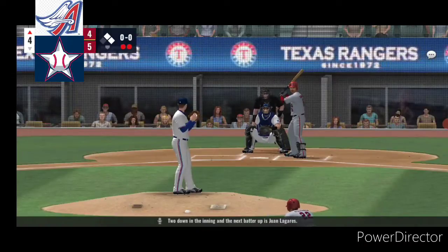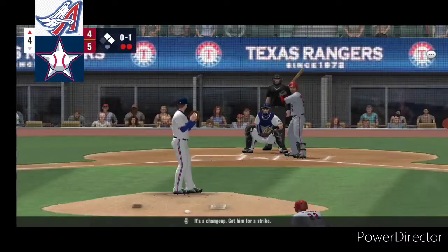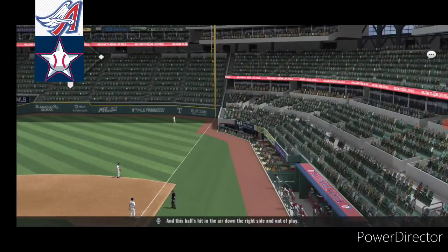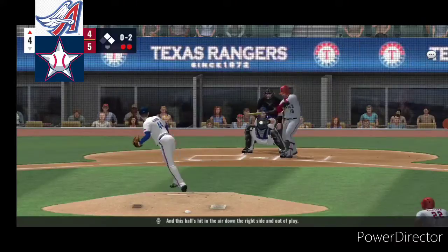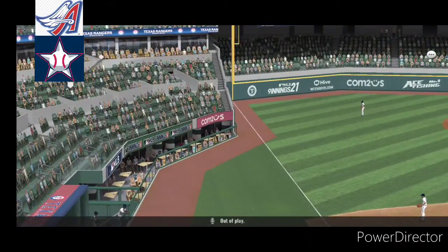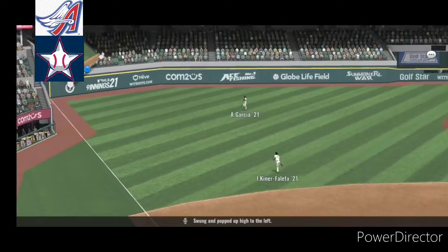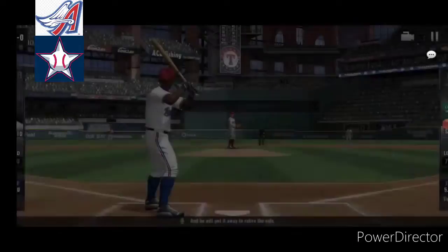The next batter up is Juan Ligueras. It's a change up, got him for a strike. Here he comes. Swung and popped up high to the right, and this ball's hit in the air down the right side and out of play. Fly ball left field, out of play. From the stretch, swung and popped up high to the left, and he will put it away to retire the side.